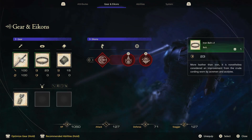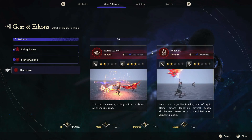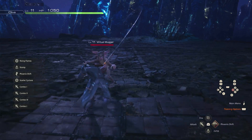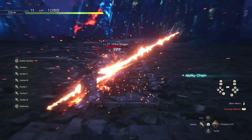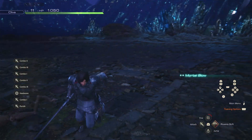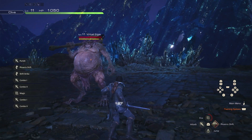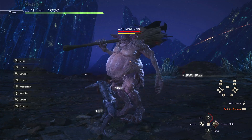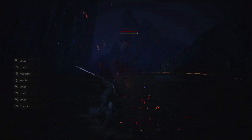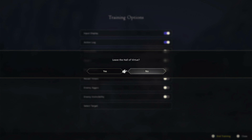I have a new ability — Heatwave. Let's try it. Okay, I got it. How do I get out of here? And training — here we go.